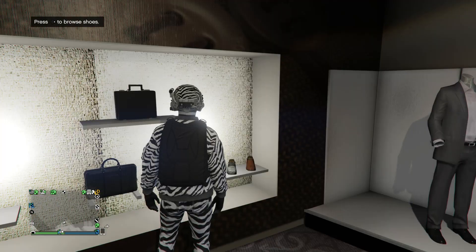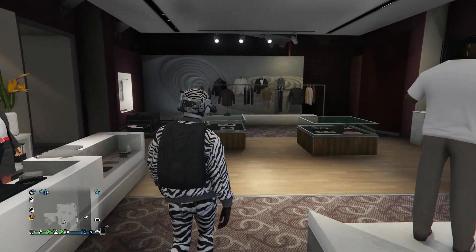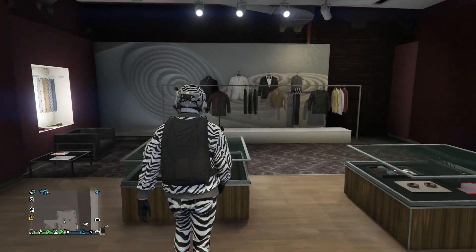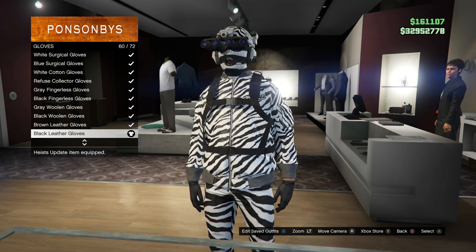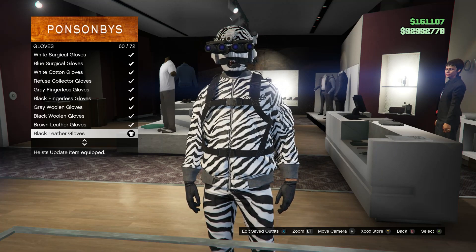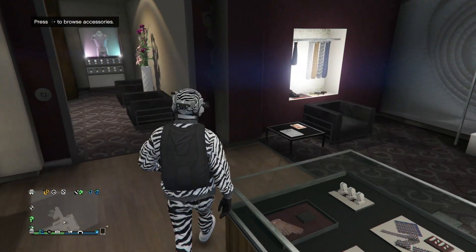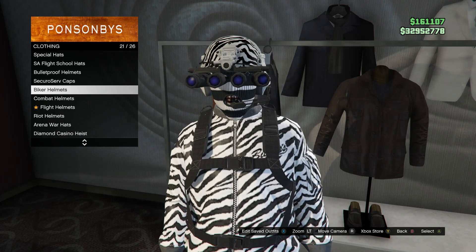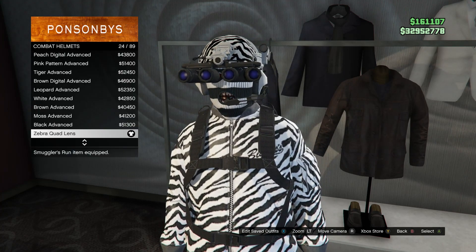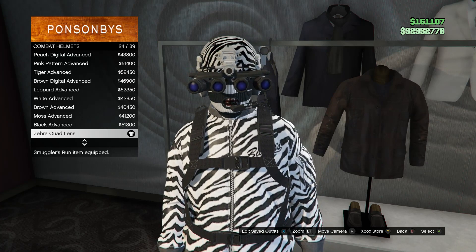After you have your shoes, back out and head to accessories. Scroll down to gloves and buy the black leather gloves which is on slot 60. After you have your accessories, head to your hats. Scroll down to combat helmets which is on slot 22 and buy the zebra quad lens which is on slot 24.